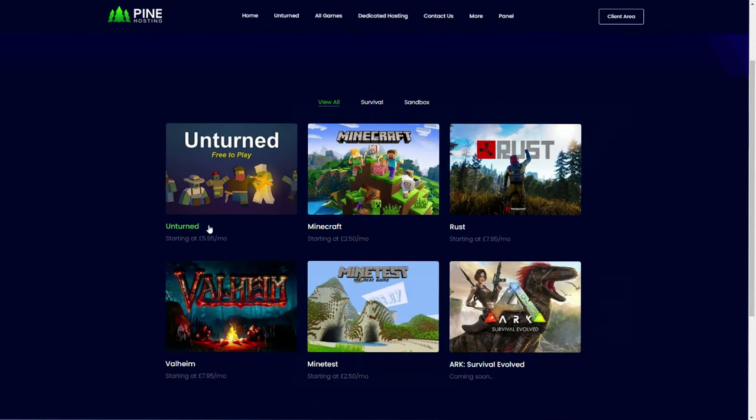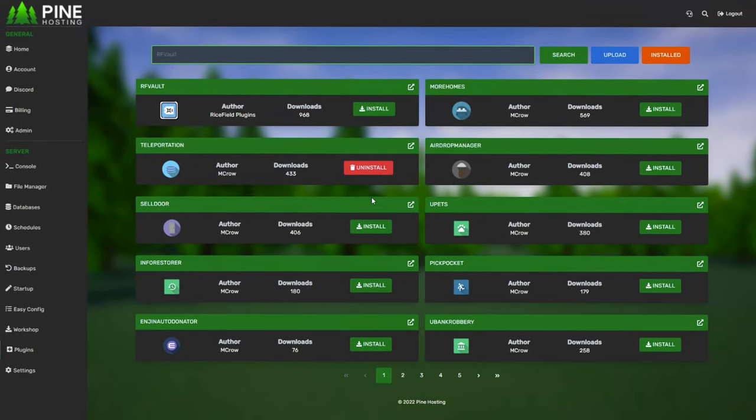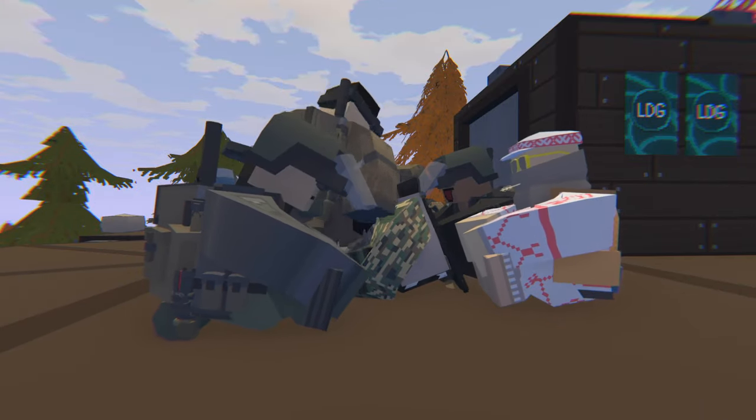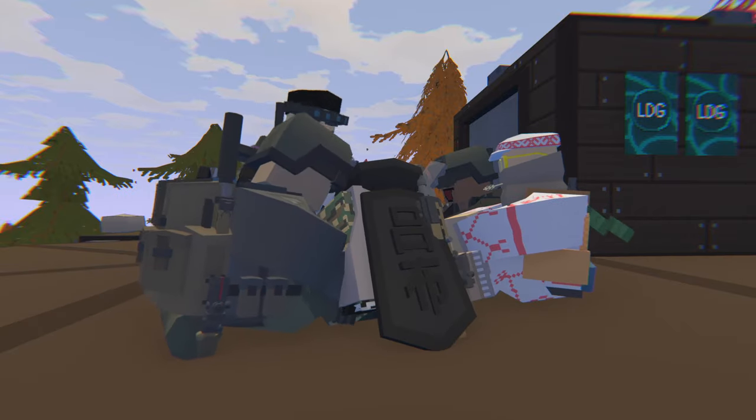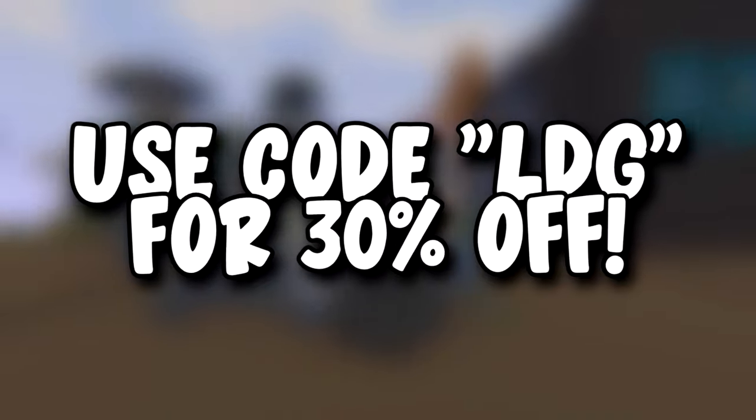They also have a variety of game servers to choose from including Rust, Ark, and Minecraft. A game-changing feature is the ability to install plugins and mods just by clicking once. Also if you have a server with another provider you don't have to worry, because Pine Hosting will help you move your servers. Make sure to check out the link below and use the code LDG for 30% off — and let's get straight back into the action.